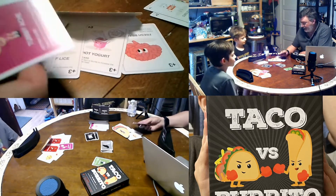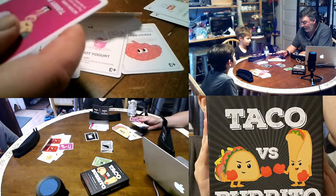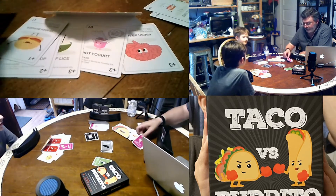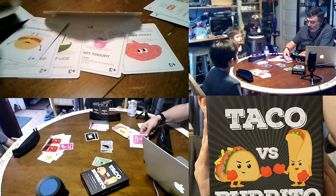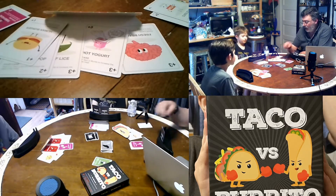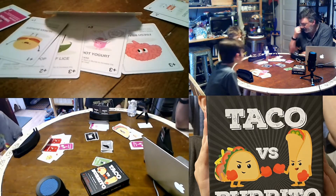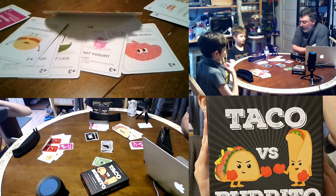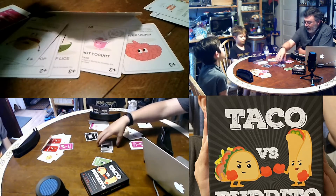It's also got some boiling kombucha and a tummy ache. The tummy aches remove points. At the end of the game, when one person runs out of cards in their hand, the game is over and you score your meal.